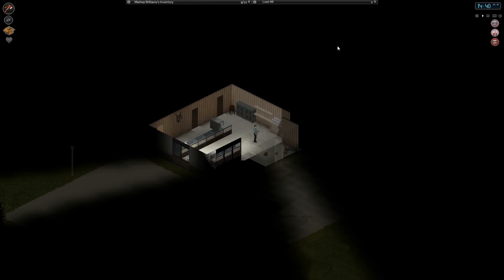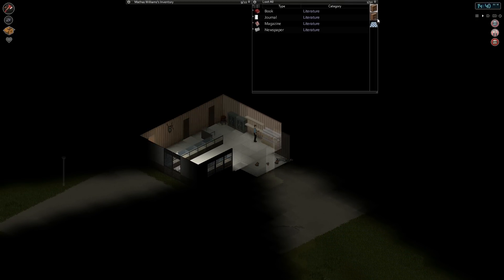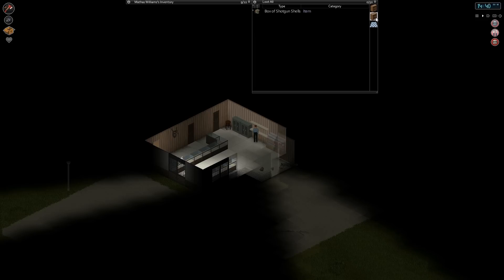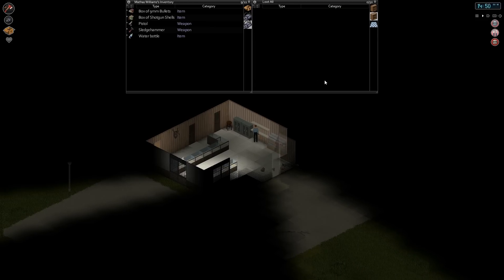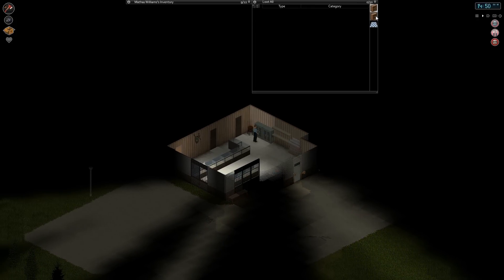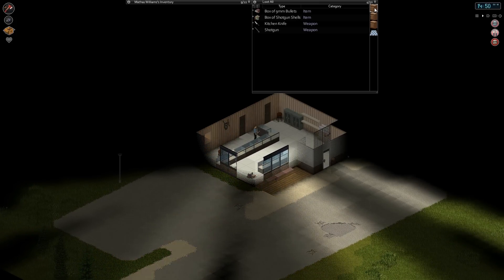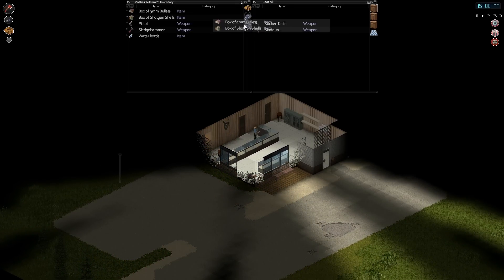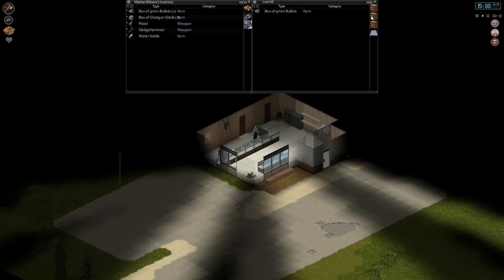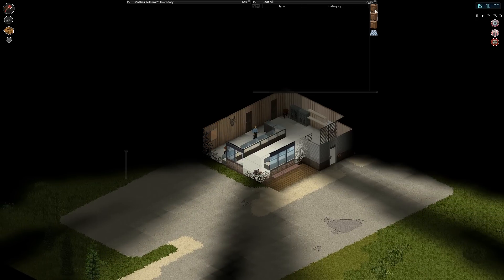I didn't bring any snacks, did I? No. Oh well. Let's loot the hell out of it — we can finally grab all the guns and everything in here, and I'm excited to do it. The box of shotgun shells, awesome. I'm obviously going to check all of these bookshelves because I do hope that one day we'll come across the elusive expert carpentry book. Look at all this — this is not going to be disappointing at all. That's already 60 of each ammo type thus far.